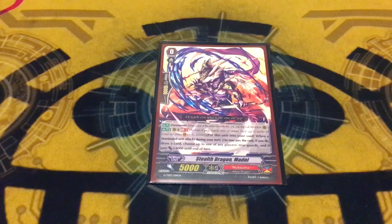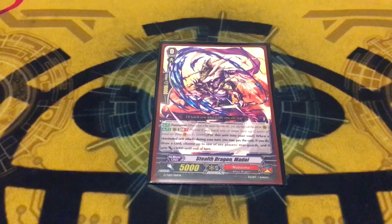What's this starter do? Stealth Dragon Madoi. So what you do with this boy Madoi is when a dominated unit attacks during your turn, you can move Madoi to the soul to give any rearguard 3k — not necessarily the one attacking — and you get to draw a card. So you can give it to the card that's attacking, you can give it to another card that you're going to dominate in the future, or you can give it to one of your own spicy boy rearguards to increase the drop count from guarding, and you get a draw off of it so you can get into another more important rearguard.